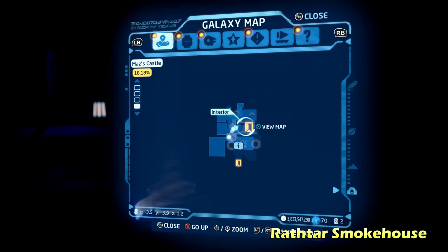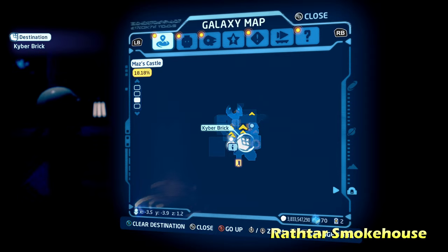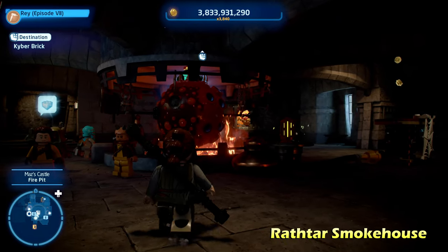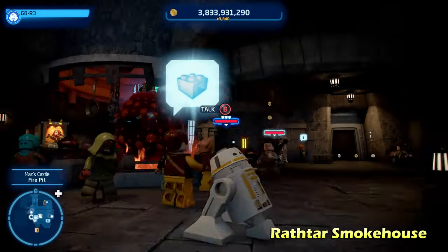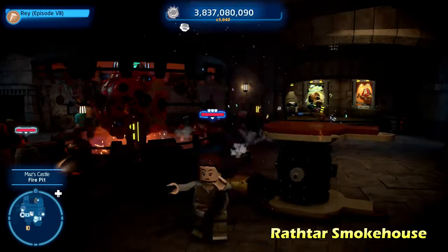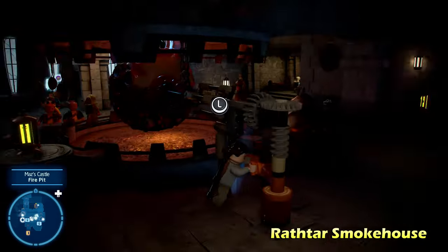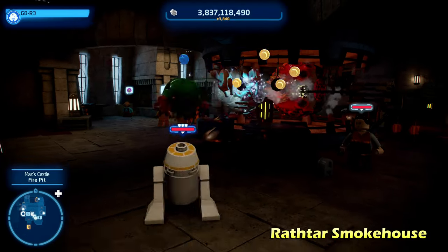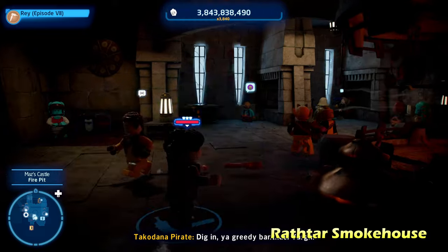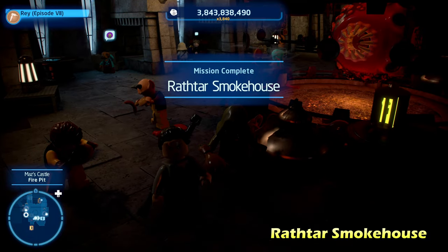From there we're going to do Rathtar Smokehouse, once again inside the castle in the main room on the middle floor. There's going to be a fire in the middle — we need to destroy a nearby LEGO object, step on it until it gets destroyed, then build this turnstile. Turn it around until it has the grapple hook point facing outward, then switch to a grapple hook character to get the Kyber brick for Rathtar Smokehouse.